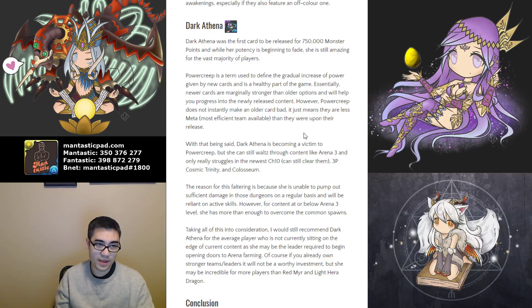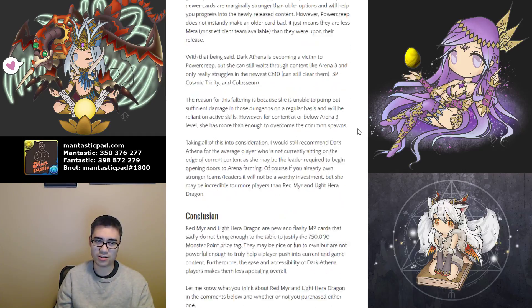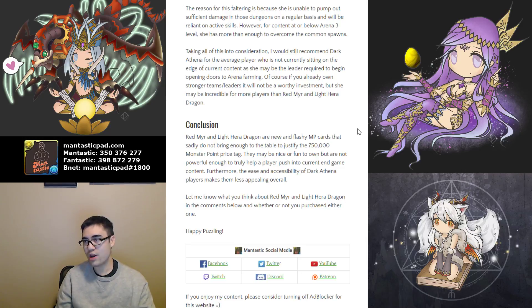So if I had to recommend them in order: get Dark Athena first if you have the team to support her, maybe consider Red Mirror, and probably don't consider Light Hera Dragon. In conclusion, Red Mirror and Light Hera Dragon are cool on paper but they're overpriced. If they were 300,000 Monster Points I would probably be a lot more eager to recommend purchasing them because it would add diversity to your box and give you some fun. But at 750,000 Monster Points, you can get an Odin Dragon and a Ragnarok Dragon and still have change to spare. Let me know what you think about Red Mirror and Light Hera Dragon in the comments below. Hopefully you all have a fantastic day, and happy puzzling.